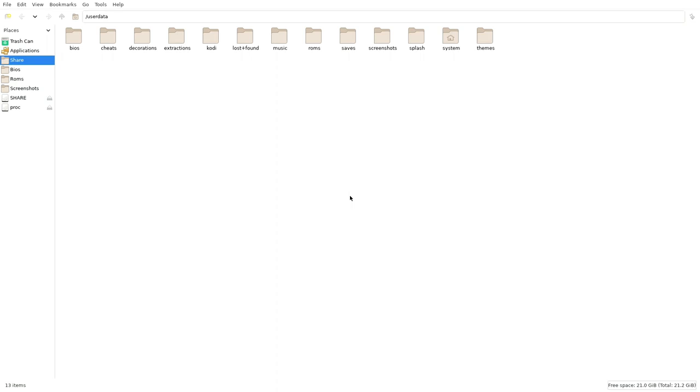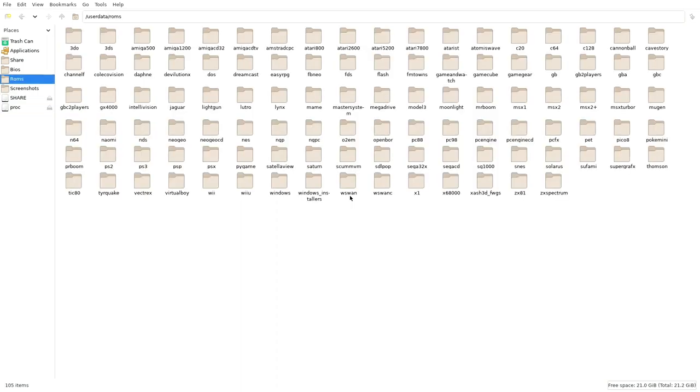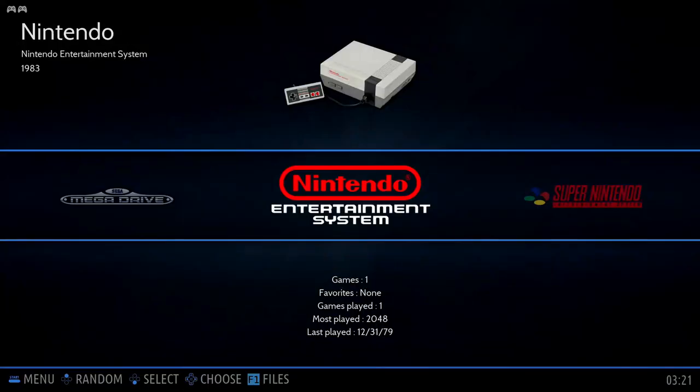Press F1 — that will get you to the file folder structure of Batocera. Plug in your other USB drive with your ROMs and that will show up on the left. I would click on that, copy the ROM files I want from a particular system — not all of them — and then go into the ROMs folder and paste by system the ROMs that I want on Batocera. That will give me what I need.